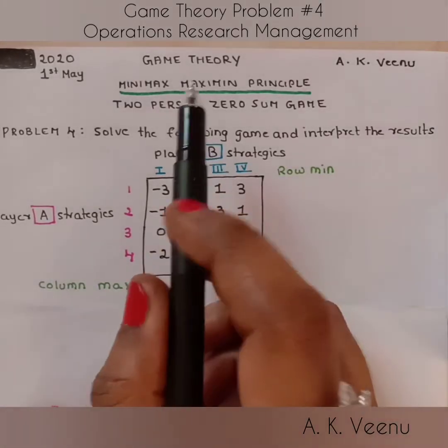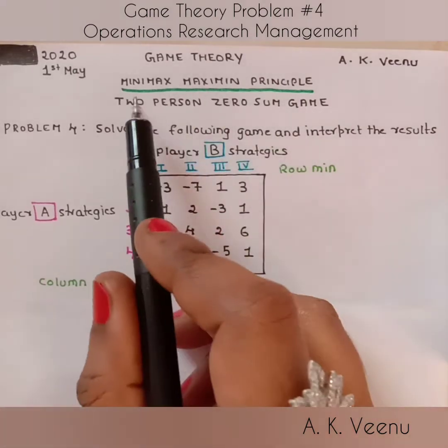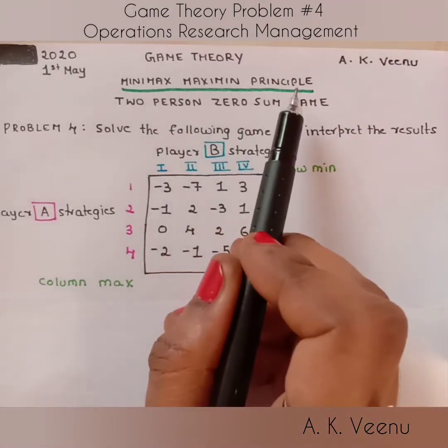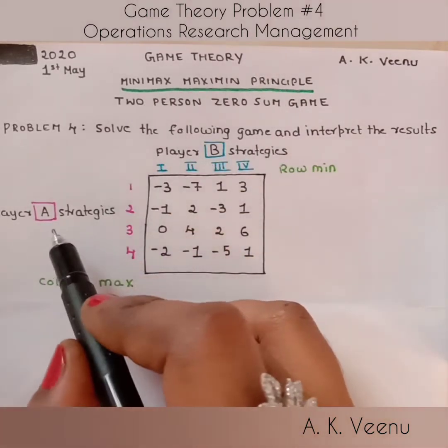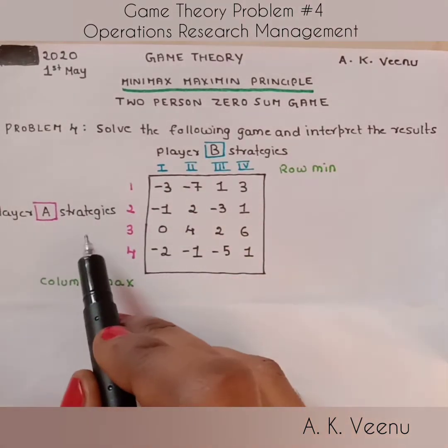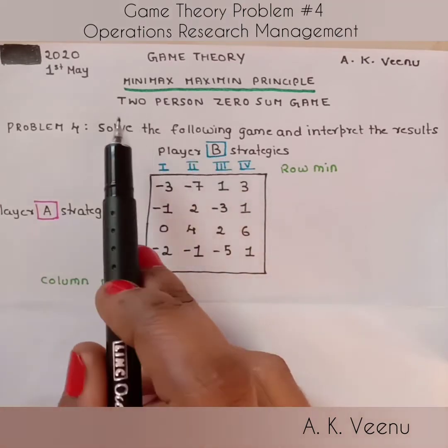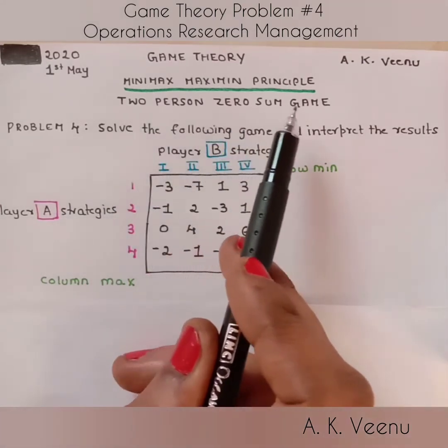Welcome to Game Theory. Today we are going to solve a two-person zero-sum game using the Minimax-Maximin Principle. When there are only two players in a game and the gain of one is equal to the loss of another, we call it a two-person zero-sum game.